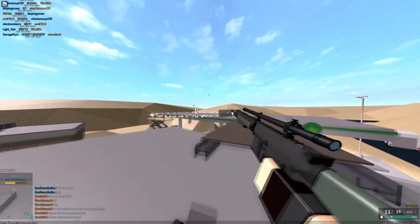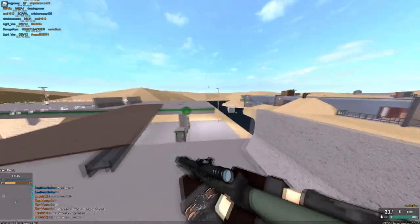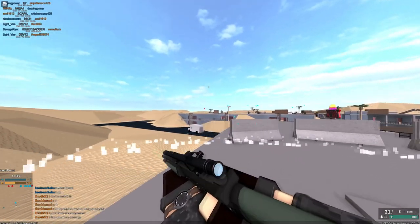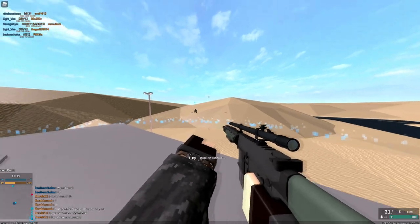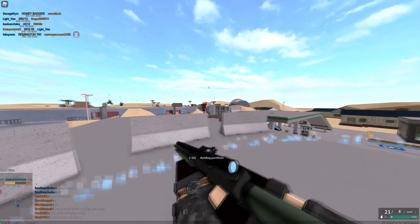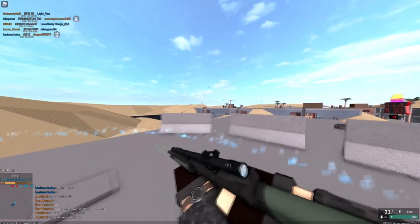Hard Point is an objective-based game mode that mixes Flare Domination and King of the Hill. The location of the point changes every minute, and in order to keep control of the point, you must have a player standing on it the whole time — otherwise your team will not gain any points. Each player standing on the point gains 1 point, and there is no way to reduce the number of points the enemy has already earned.